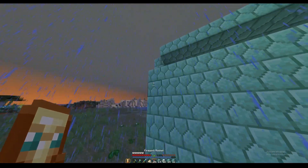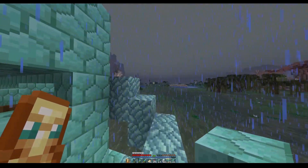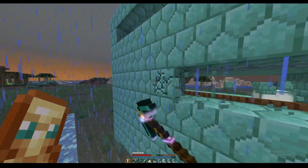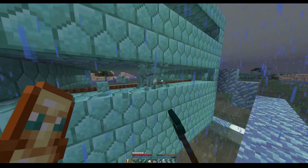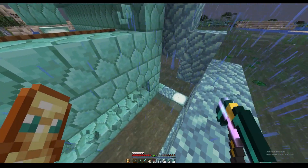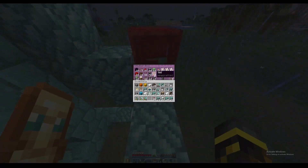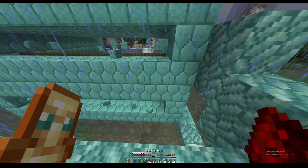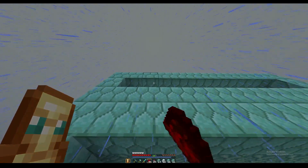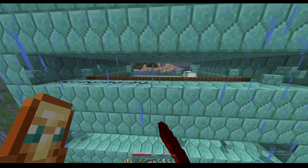Now come to the back here. Right on the same levels as the trapdoors, you're going to dig out the wall right behind it — every two blocks like this. Then you're going to take your redstone — bada boom bada bing — and place it in line with all the trapdoors. This is what's going to turn your trapdoors on and off.